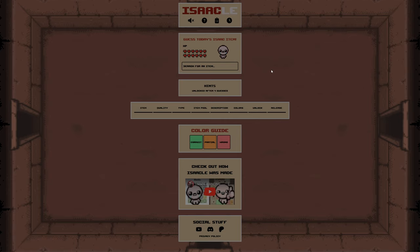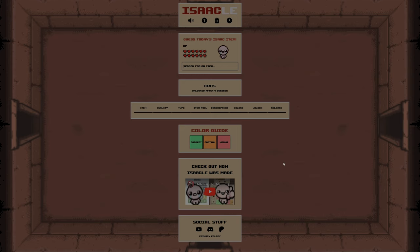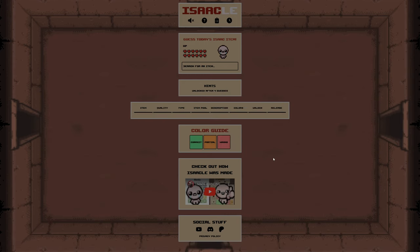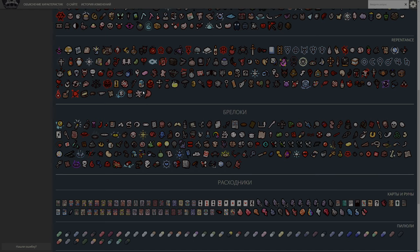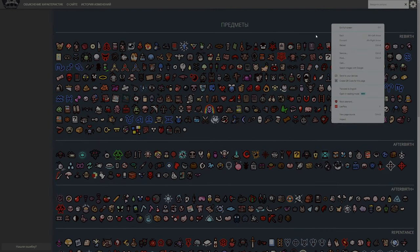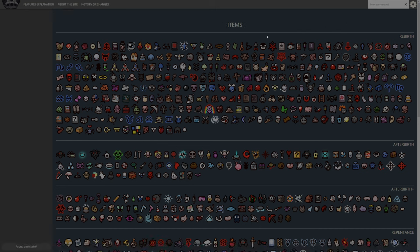So what's going to be our starting item? Let's have a look-see. I like to go for Rebirth to start with because I think Rebirth has the most items, so it's the better one to go for. But we could also maybe start with Repentance — there are quite a few Repentance items as well. We also need to translate this site just to make sure we can actually see what's going on.